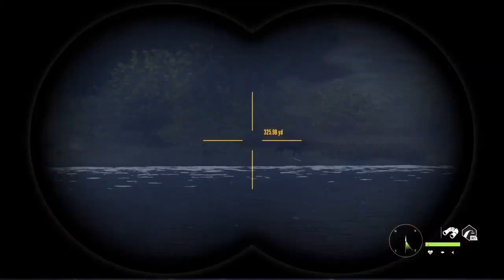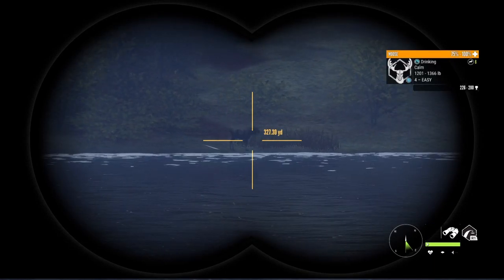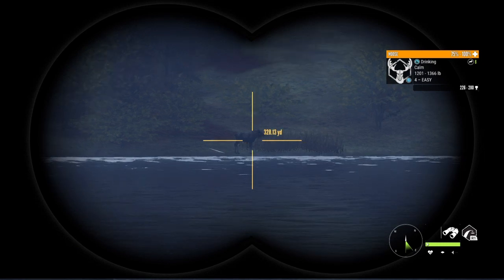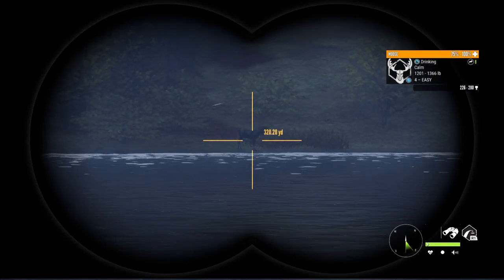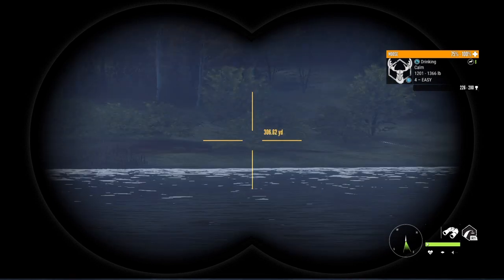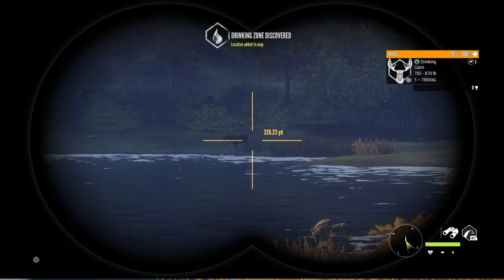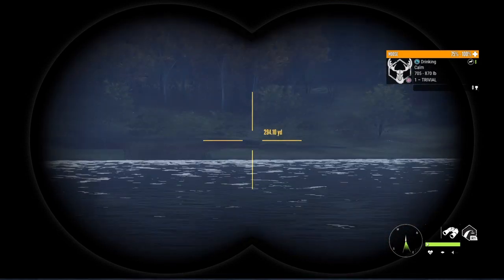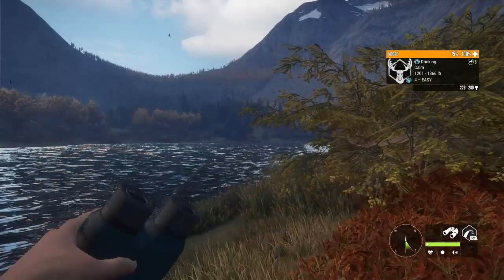I just got eyes on a decent sized bull moose, level 4 — 226 to 280. Obviously I'm not going to be taking a shot at 300-some yards, so I'm going to have to work my way towards him. I've got a good wind so I think I should go in this direction. Got another drinking zone there as well, so I'm going to get back to you.